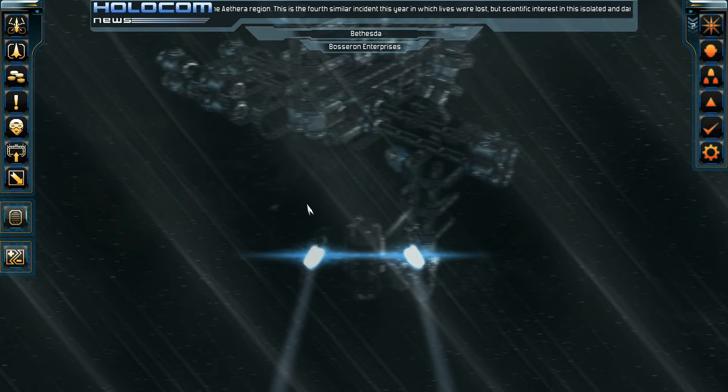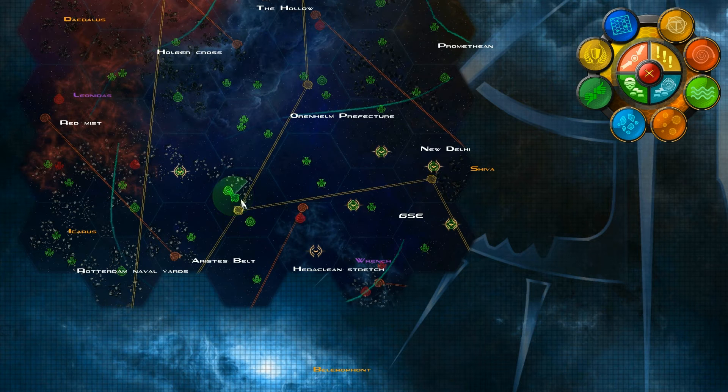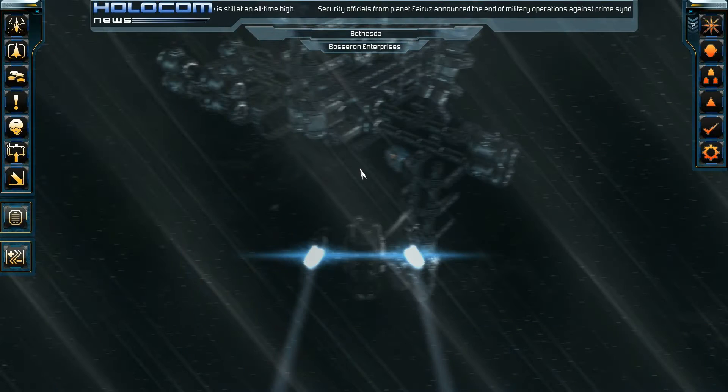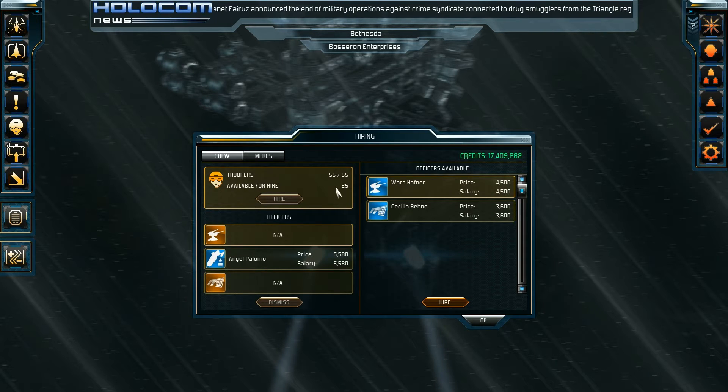Hey guys, welcome back to another little mini tutorial. I want to capture a ship called the Hydra S, which is a cruiser ship. It's got 90 troopers and it just happened to be in the vicinity of Bethesda, which is right here. This hexagon has two space stations: Bethesda and Arnsberg. Anyway, let's try and capture this Hydra S.